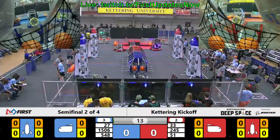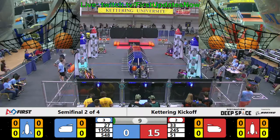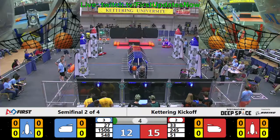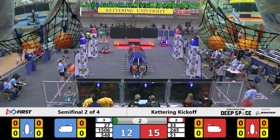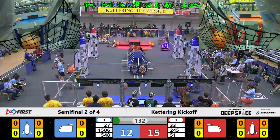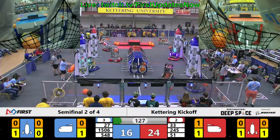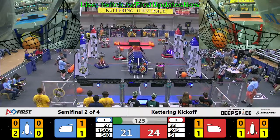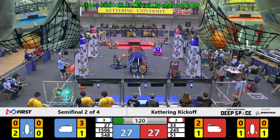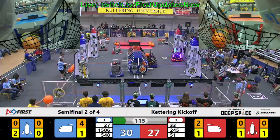All right, semifinal number two. All robots slowly move out of the gate. All teams are looking to have perfect hatch panel placement in Sandstorm. Killer B is doing a great job so far. 245 doing a great job as well. We'll see if Wings of Fire can get their hatch panel to go. Meanwhile, over on the blue side, Team 27 Rush is going to be placing their first hatch panel — it's good to go for them. 245 is going to start working on that cargo ship.